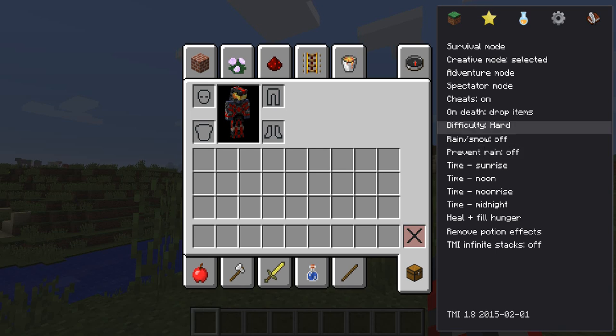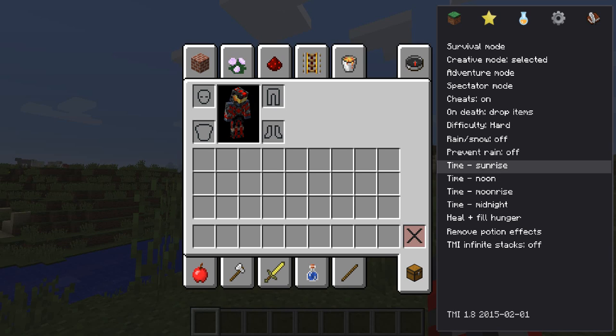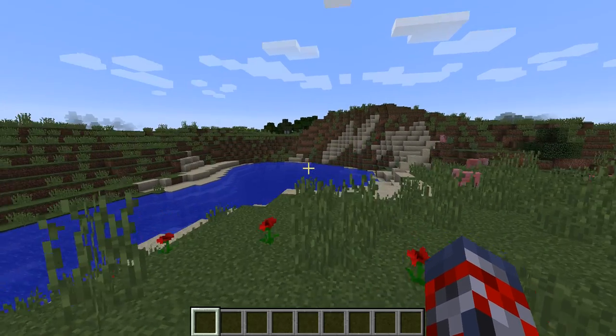You can prevent rain — on or off, the exact same thing. You can also set the time: midnight, moonrise, moon, or noon. You can change the time of day. And you can also manage hunger, so let's go ahead and go out of creative.